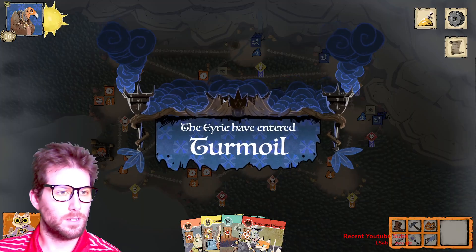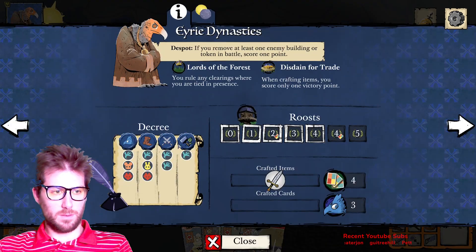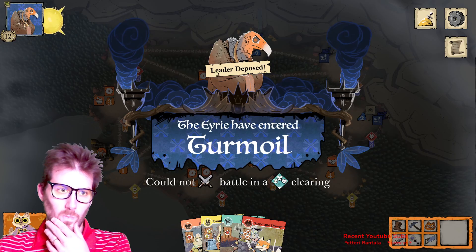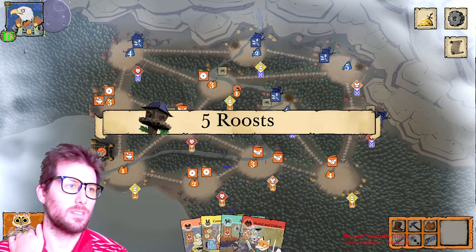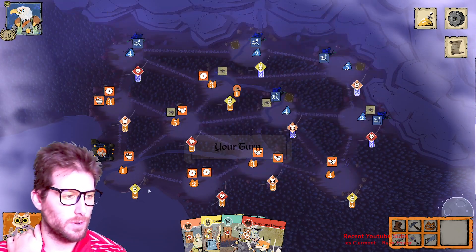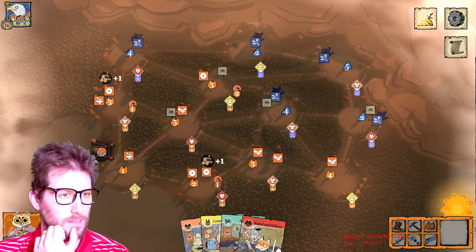When the Eerie can't complete all the actions required by their decree, they enter turmoil. In turmoil, they have to take a new leader, lose some victory points, get rid of some stuff, and essentially start their decree from square one — though they keep their roosts.